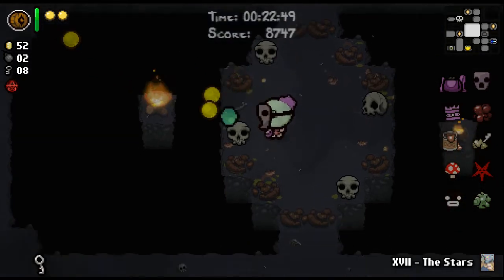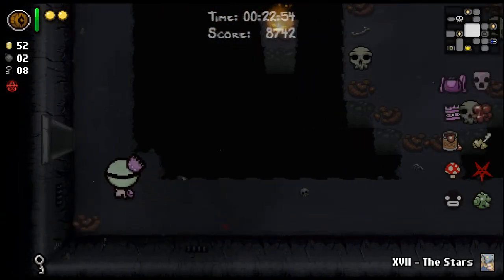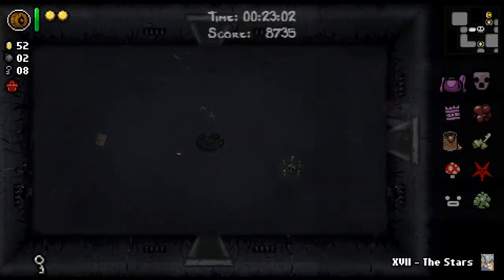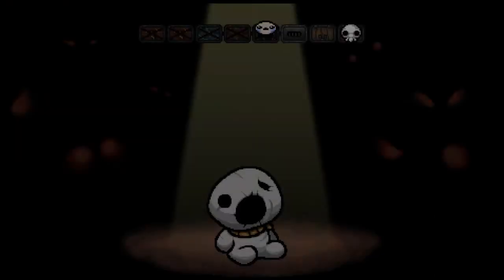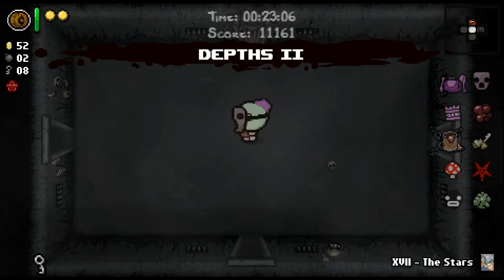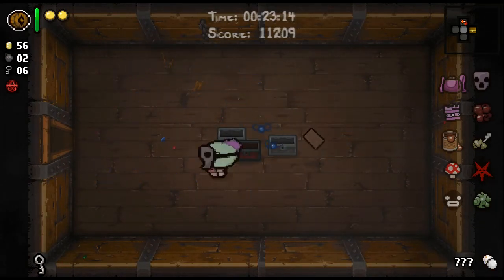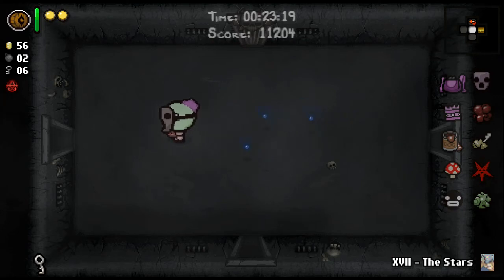Mom's purse is a great item for the Keeper because you can hold two trinkets at once. For example, swallowed penny plus blind rage — blind rage extends your invincibility frames after getting hit, giving you a much greater chance of actually picking up the penny before getting hit again. I'll go into more detail about these synergies in the next video.